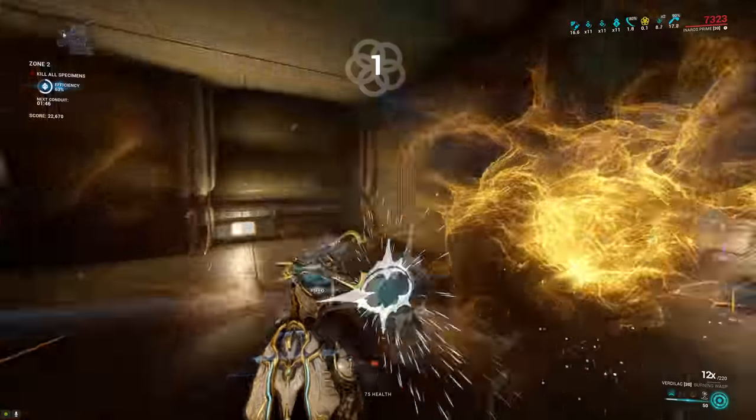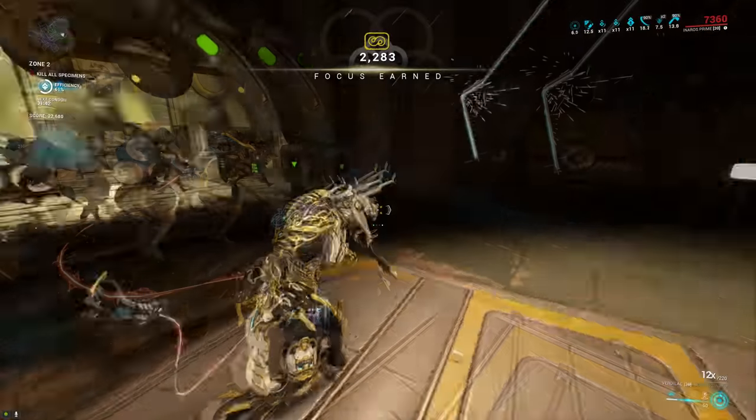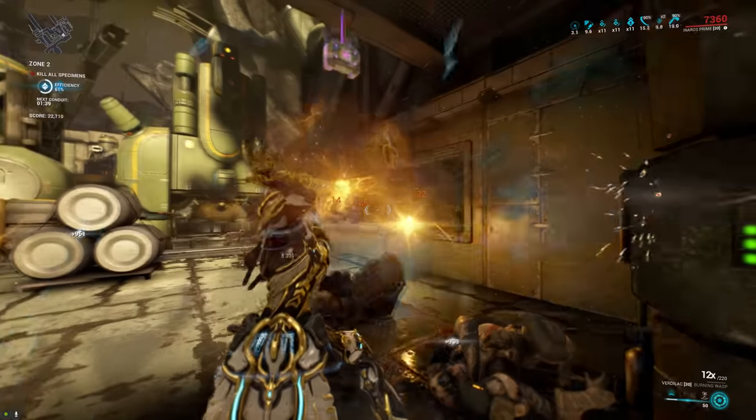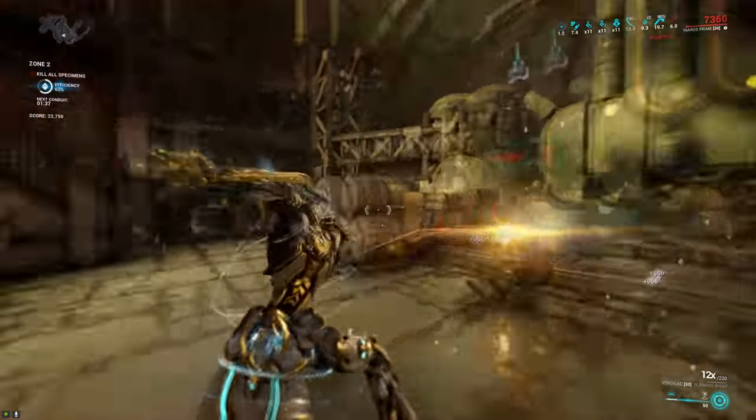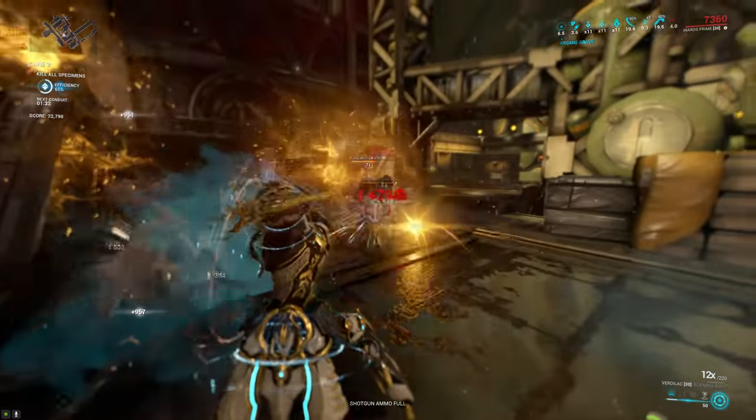You'll also need 20 Mortus Horn, which you get from the Mortus Lungfish — a fish you can catch in the Planes of Eidolon — 10 Intact Sentient Cores, which you get by hunting Vomvalysts in the Planes of Eidolon during the night or from Sentients on Lua, and finally 6 Star Amarast from mining in Orb Vallis.